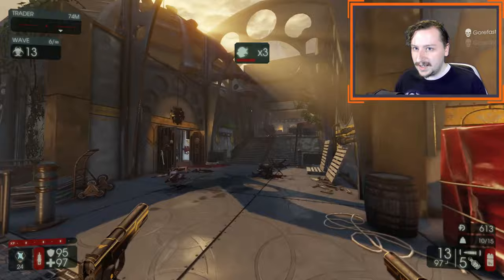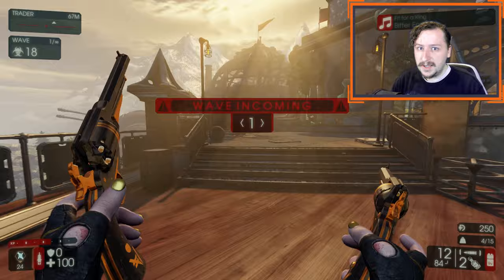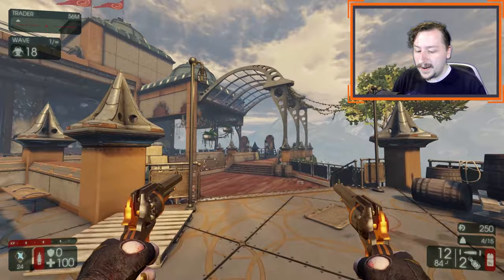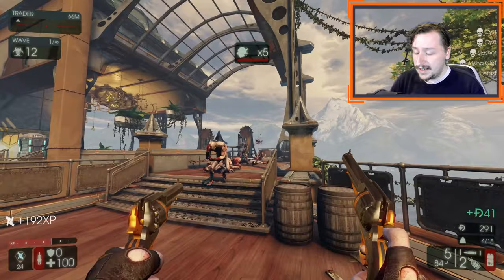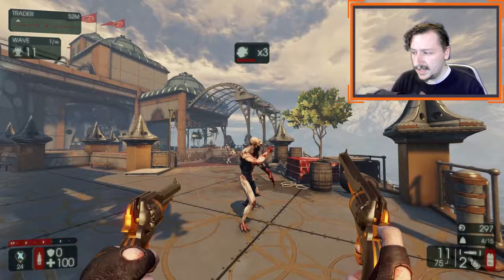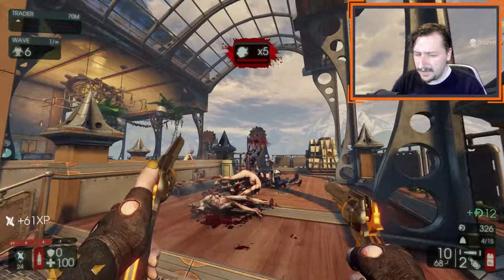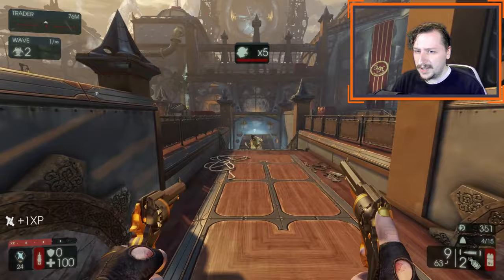Coming in at number 11, we have the Dual 1858 Revolvers — your starting revolvers. These are a cross-perk weapon between Gunslinger and Sharpshooter. They weigh 4, hold 12 rounds (6 in each revolver), do 50 damage a shot, and have a 545 rounds per minute rate of fire — pretty much all the revolvers share the same rate of fire. They are fairly accurate and scale really well; the first two upgrades add no additional weight, and when fully upgraded they do 2.2 times base damage, going up to 110 damage per shot at a weight of 8. These weapons are decent — I've used them on Hell on Earth all the way through without much issue, though I think that's more Gunslinger being really good than the revolvers being crazy good.